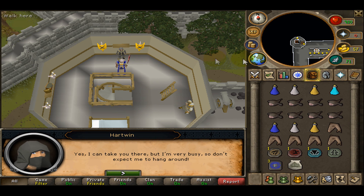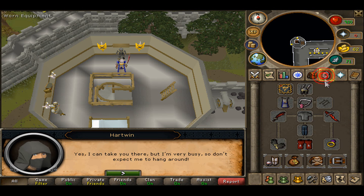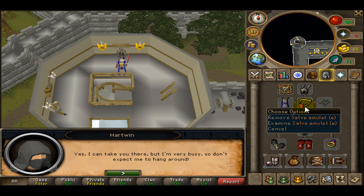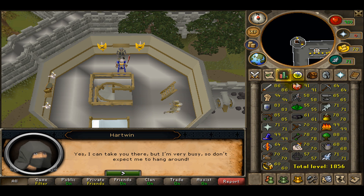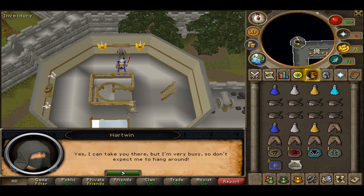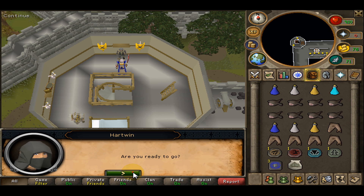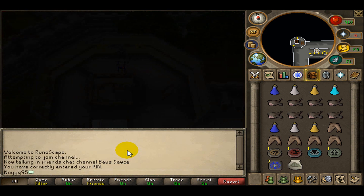Talk to this guy after you have completed Defender of Varrock. I'm sorry I haven't mentioned this first — your Salve Amulet. You get that by completing the Haunted Mine Quest. To get it enchanted, you have to do the minigame and get something called Tarn's Diary — it'll make it enchanted, and it makes you hit 20% more on undead. That's very good down here. Then just run through the options on this NPC.